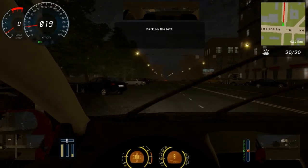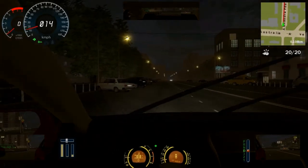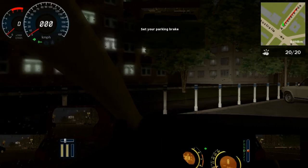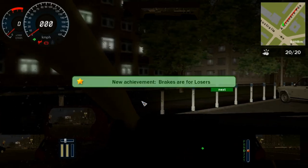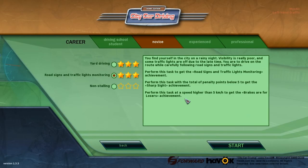Just park into the left. You don't have to park it in a specific way, just have to stop in the zone. You'll get all your three achievements. Thank you for watching and I hope you enjoy it. Just comment and subscribe for more videos, and we're going to finish all the modes. Thank you.